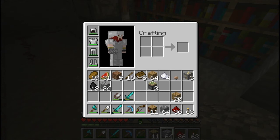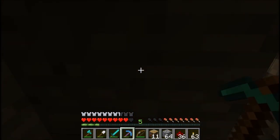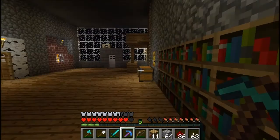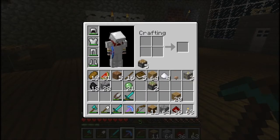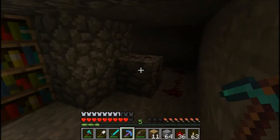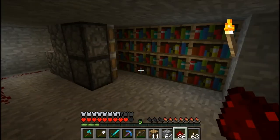We need four more sticky pistons — you know what, we'll just make the rest of them because you can never have too many sticky pistons. I get all my slime from a slime farm I have; I just go down there and kill slimes whenever I need it, if people are wondering.